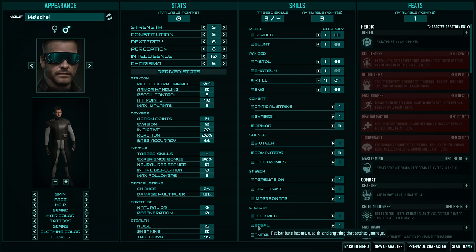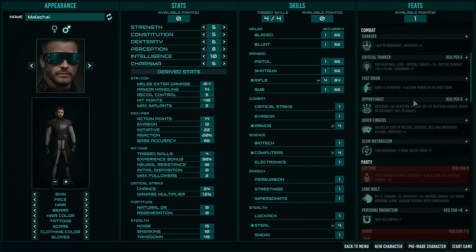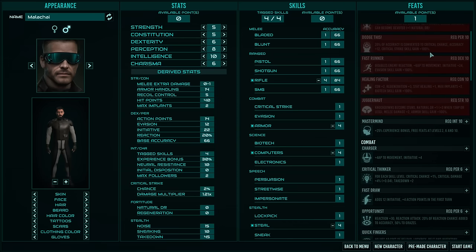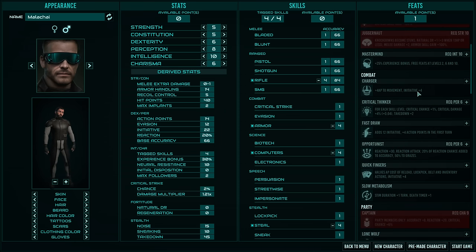Outside of character creation, skills are a level-by-doing system — you level them up by actually using them. If you're not participating in combat, your combat skills will never increase. This means you really want to pick things you're actually going to use. Talking your way out of combat situations means less combat experience available in the total game. Intelligence is probably the most important attribute because it lets you tag more skills and gives bonus experience.